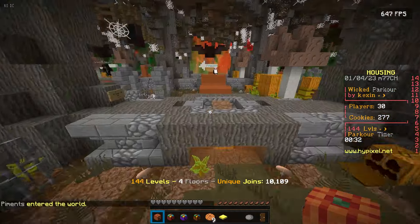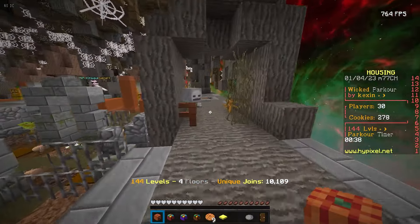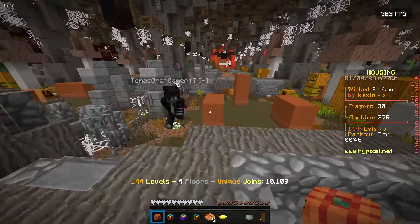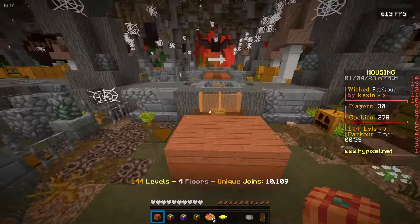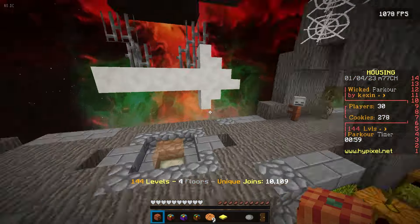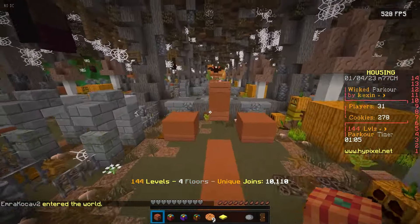When you got accepted as a helper on the Hypixel network, you were given a mod called ModLinux. Basically, this mod did everything for you. You didn't have to answer questions because all you had to do is press a couple keys and then a whole sentence was said for you in chat. I have it downloaded, but I'm not going to use this on Hypixel because I will be permanently banned instantly — they can detect it.